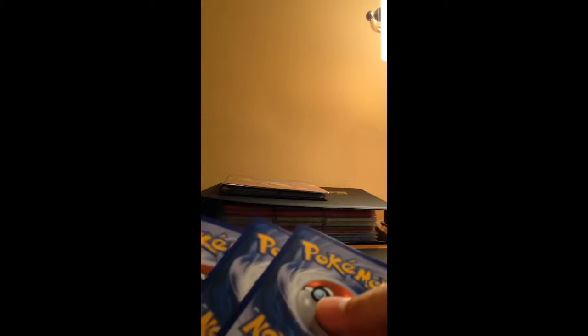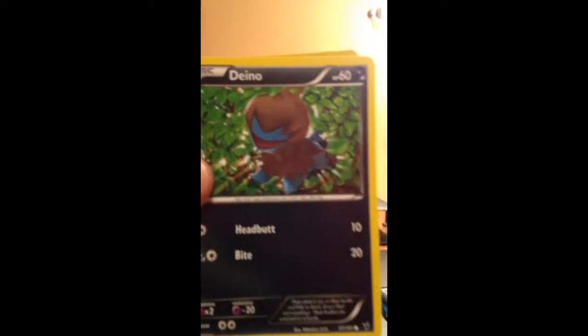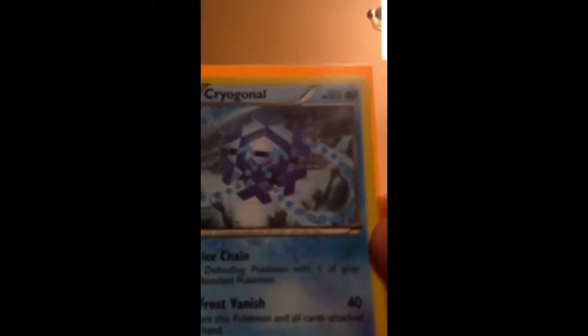So for the rare, obviously hoping for a full art, but if not a full art, I'll just put it in a sleeve. If not a full art, then a holo or any hollow would be great. Alright, so we have Pignite, Foongus, Trubbish, Eelektrik, Dino, Bisharp — let's look at Bisharp. Good Electric, which is banned now. Jolteon Reverse, which is a rare, very nice. And the rare is a Cryogonal, not a holo rare, but actually it looks pretty awesome though. So there's a Cryogonal.